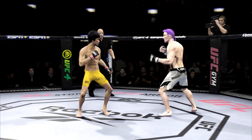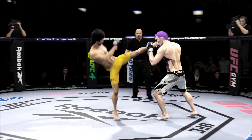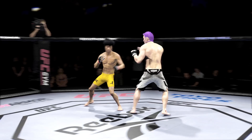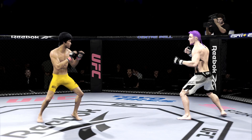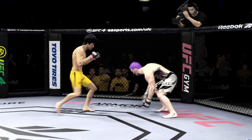Head kick lands. He's hurt. Just unable to quite find that range. There's no tail on that leg kick. That shot blocked by Lee. 15 seconds to go. Look at how he turned his hip into that leg kick. Round two straight ahead.